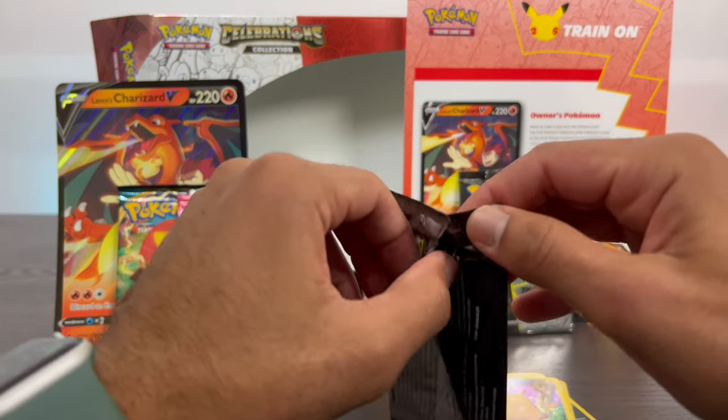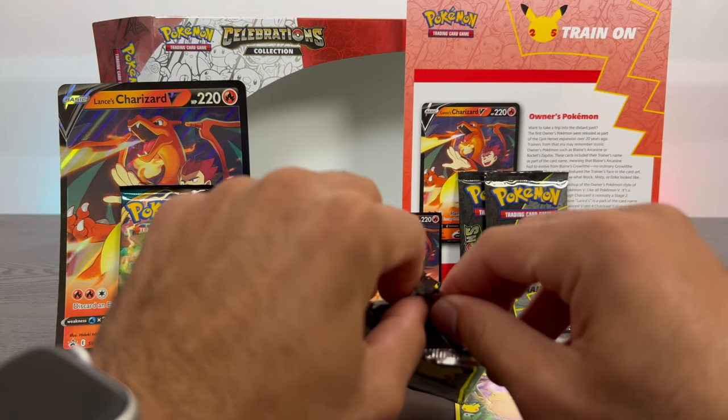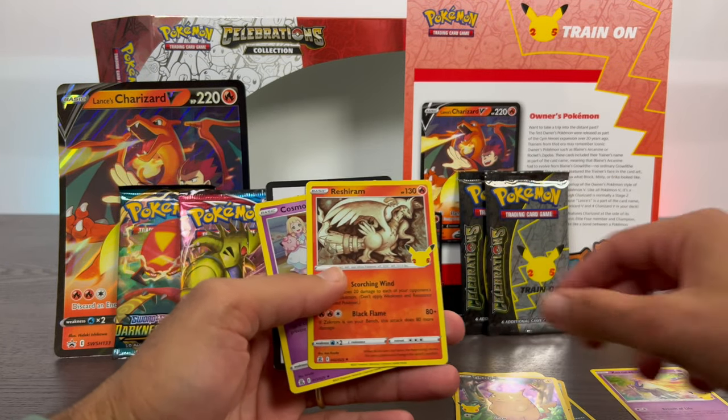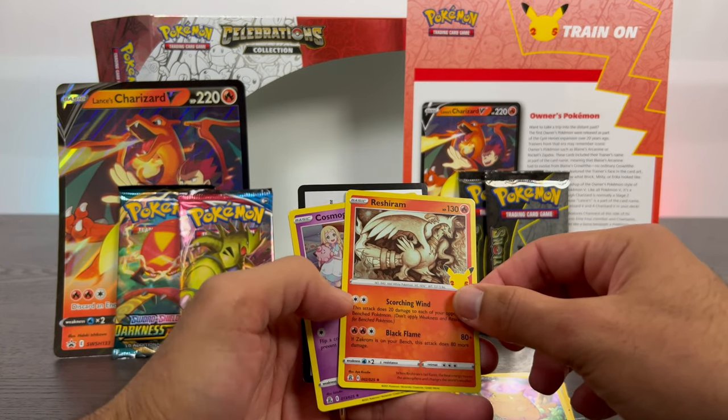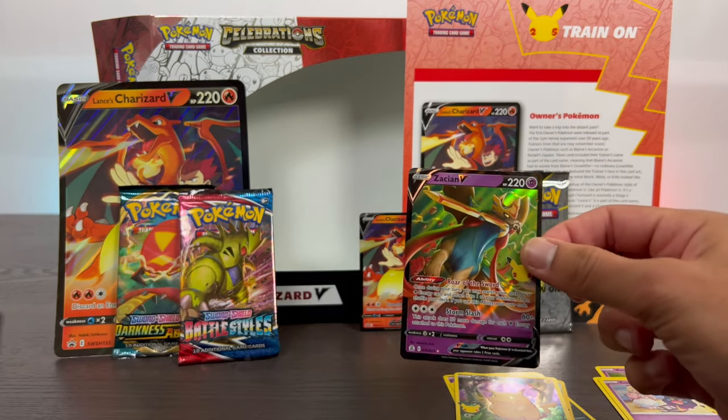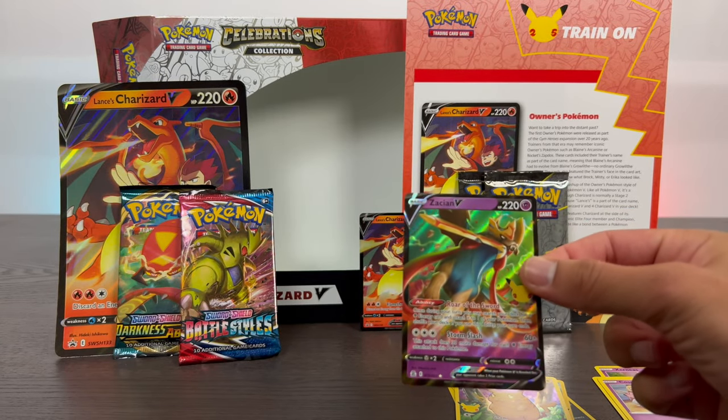Pack number two. These are the Celebrations cards. We have Zerenas again, Rusharim, Cosmog, and this holographic Zaceon. Very nice, look at that holographic Zaceon.